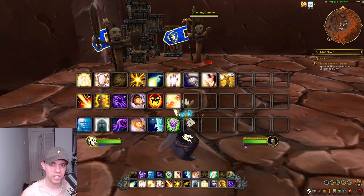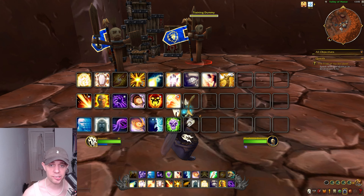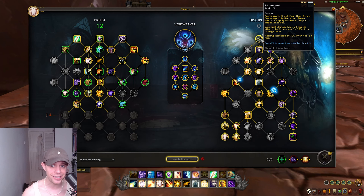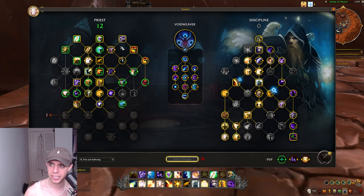Moving swiftly on to the actual rotation and spells we're going to use as a Disciplined Priest in The War Within. It really is quite an interesting mix — we have a lot of damage potential but also healing. The way we use Atonement is by applying it to our allies so that they get healed for the damage we do. The spells that apply Atonement are Power Word Shield, Flash Heal, Renew, Power Word Radiance, and Power Word Life. Your spell damage then heals targets affected by Atonement for some of the damage done, and it's increased massively when you're not in a raid — which we won't be in this PvP build.